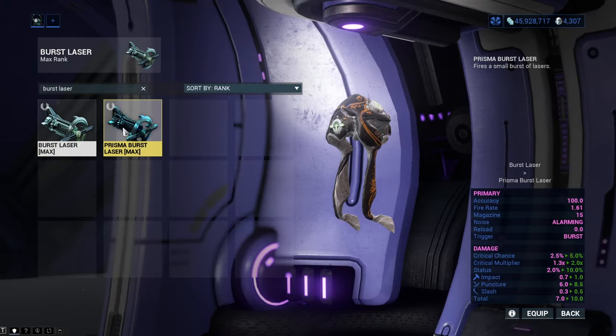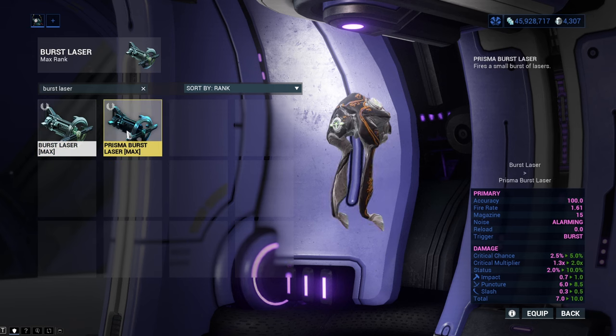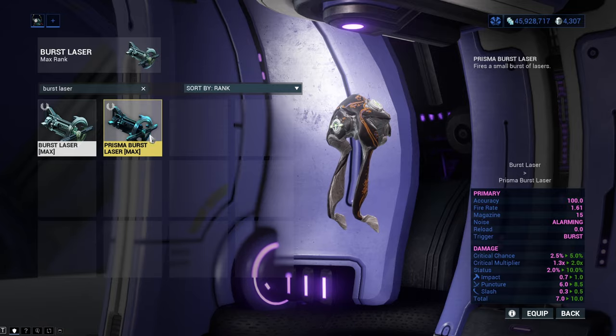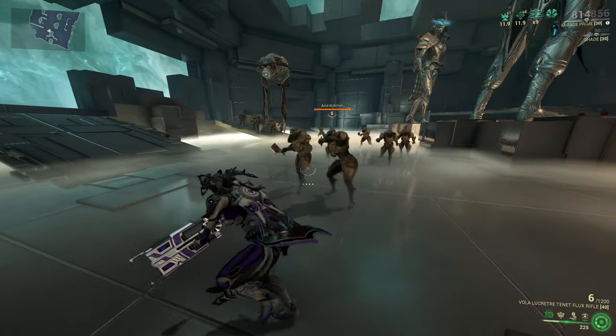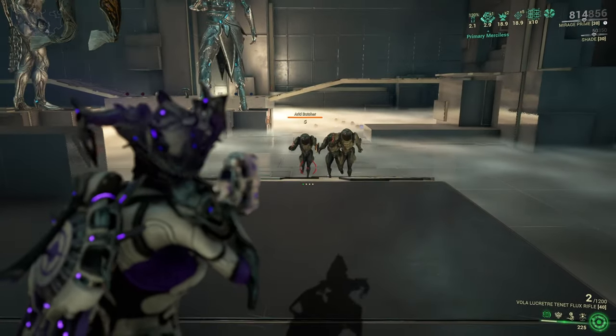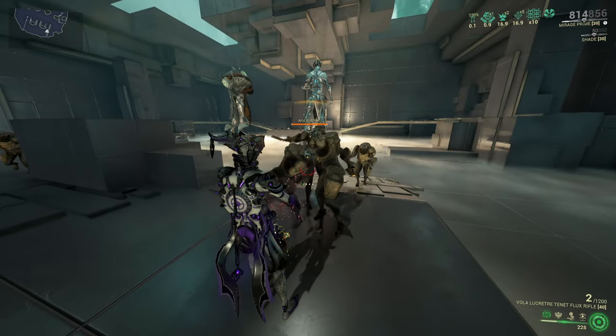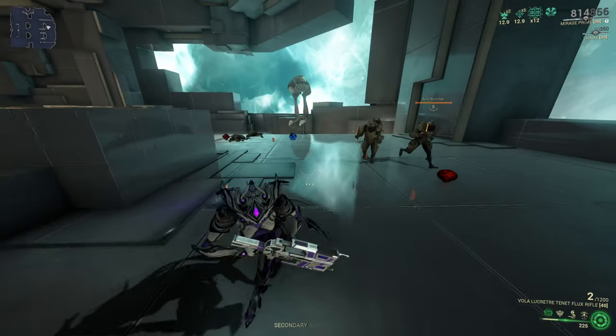Ambush is a super good mod. Each variety of Shade comes with its own version of the Burst Rifle — the Prisma version with the Prisma Burst Rifle, and the Prisma version is far superior to the normal one. The Burst Rifle shoots at enemies in bursts, primarily dealing puncture damage so it weakens them. It is not the best sentinel weapon you can get, but it is pretty close.